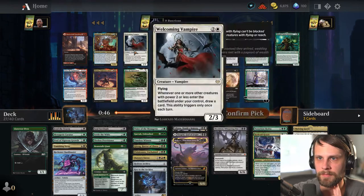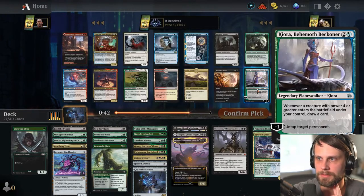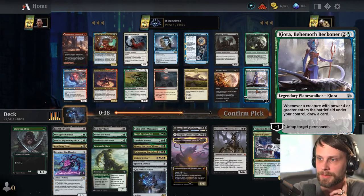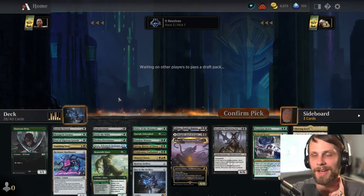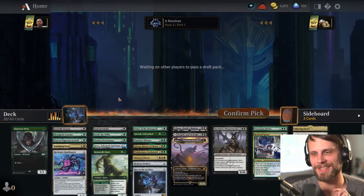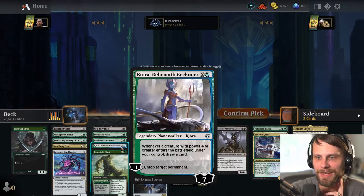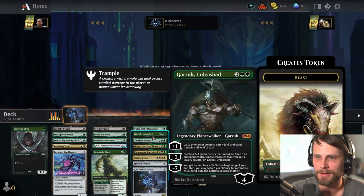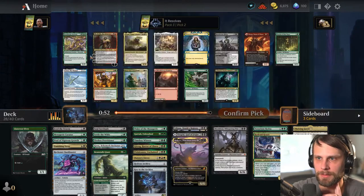What do we want here? Kiora seems kind of good. Well, we took Kiora — I thought I was just clicking it to look at it, not take it, but I will be fine with that. It works really well in the deck, right? Like we've got a lot of things with power four or greater, so we should be pretty reasonable there.